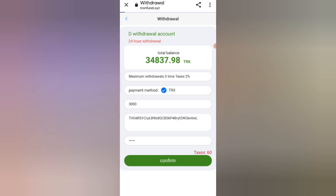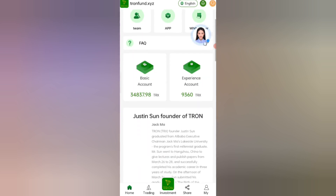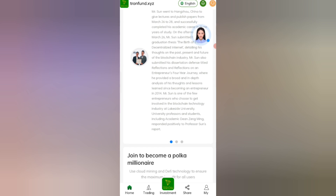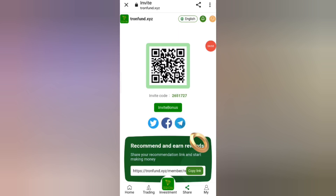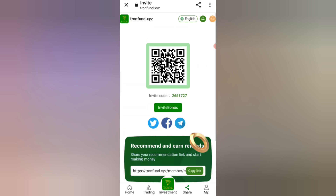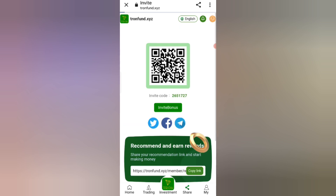Now I will tell you how to refer friends. Share your link with friends to earn commission: Level 1 gives 10% commission, Level 2 gives 5% commission, and Level 3 gives 2% commission. Click on the Refer option to see all your team details including team size and earnings.